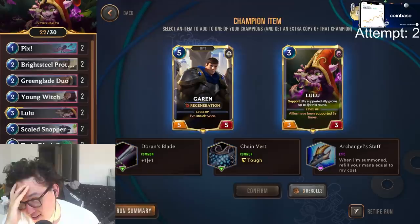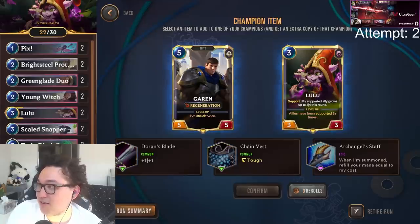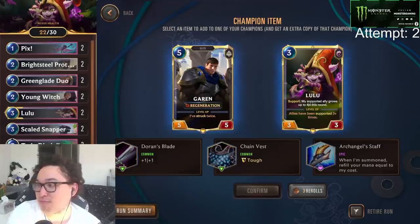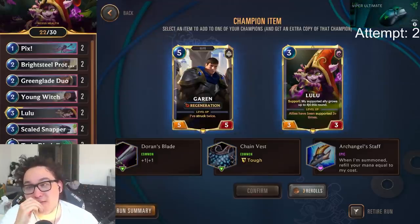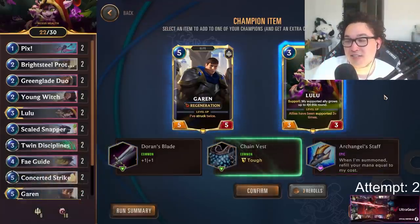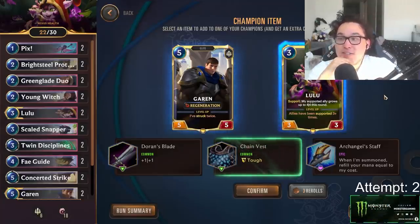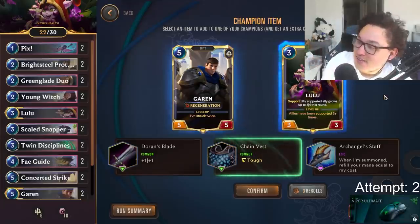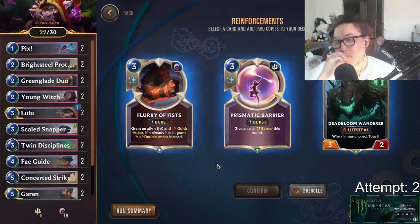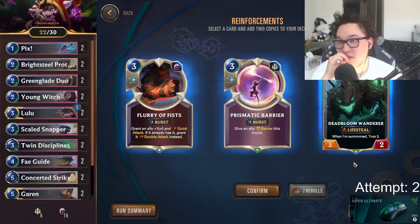After falling for the most basic trick in the book, we have a tricky item pick. I can equip either of my champs with Doran's Blade, Chain Vest, or Archangel Staff. Twitch chat wants Archangel Staff, which is normally great in these runs, but because we're forced to stall so long we're too limited on cards as resources — burning through them faster with more mana doesn't help. We're not going to be mana-starved. I go with Chain Vest Lulu to keep her alive through a lot of situations. Next pack, we re-roll into a Deadbloom Wanderer — auto-lock, super happy, lifesteal is an early play.